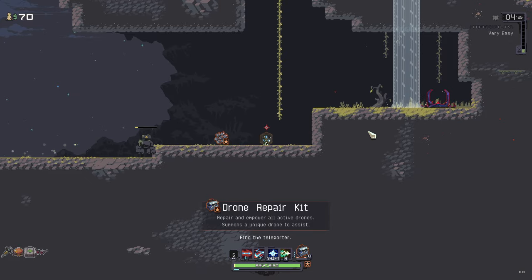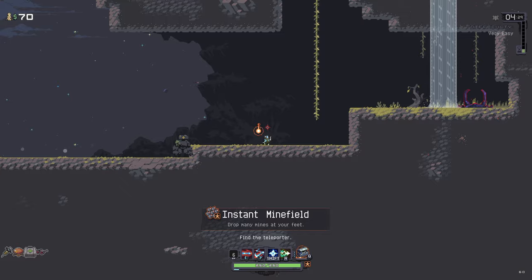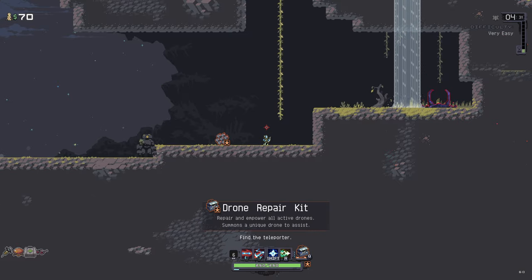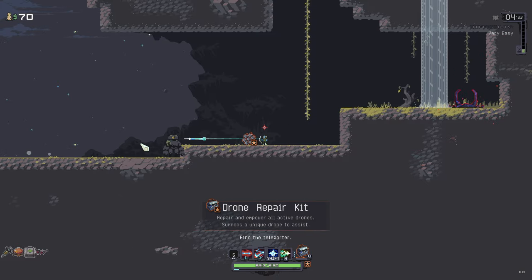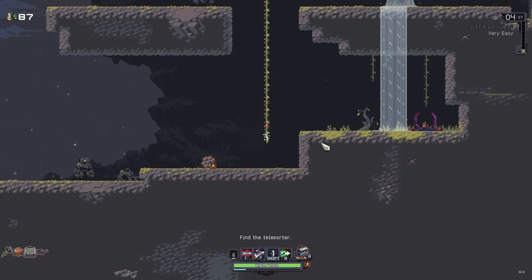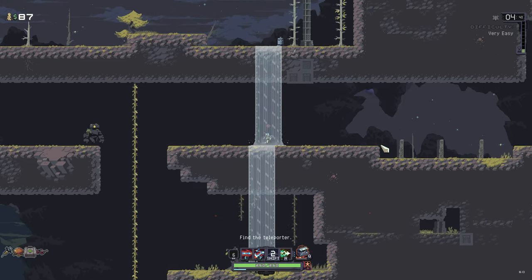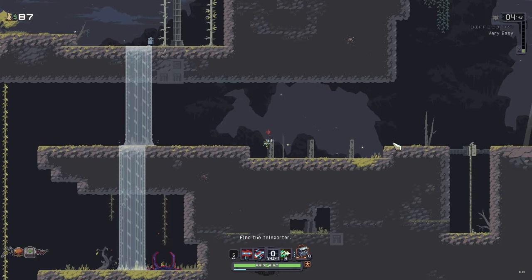We get ourselves Drone Repair Kit. Repairs and empowers all active drones. Summons a unique drone to assist you — we don't have any drones right now, but I kind of like the idea of that. We found our teleporter event. Now, the longer we take, the harder the game's gonna get, so we don't want to be hanging around too long.